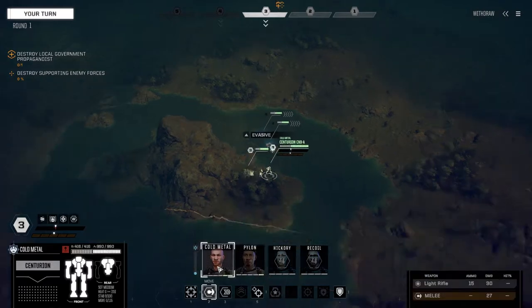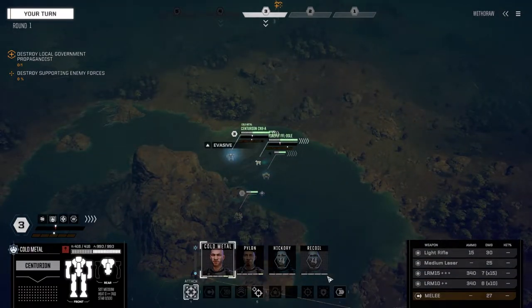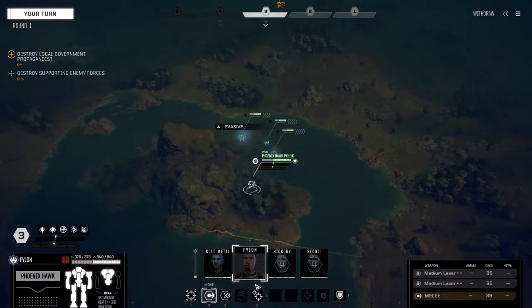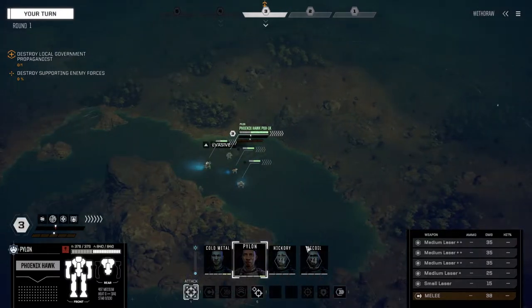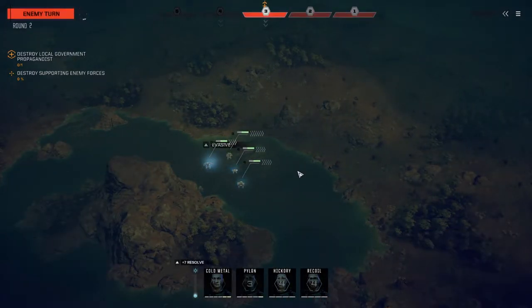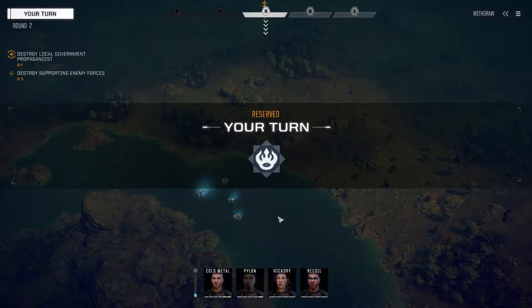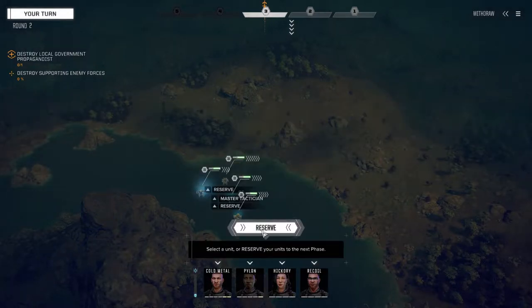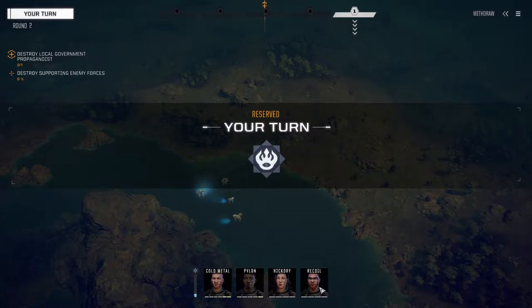Let's move the Centurion first because he's in the way. Pylon is definitely going to be our lead mech now - he's going to be the guy taking all the fire up close, and then I'm going to bring the Centurion in like a hammer to smash people. I think we're reaching a good balance with our lance. I'll reserve back.